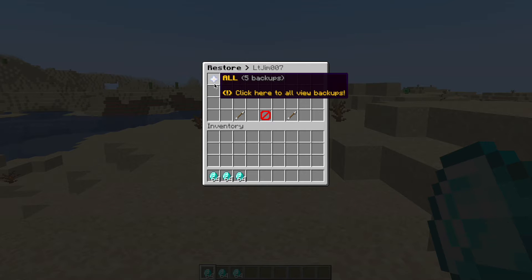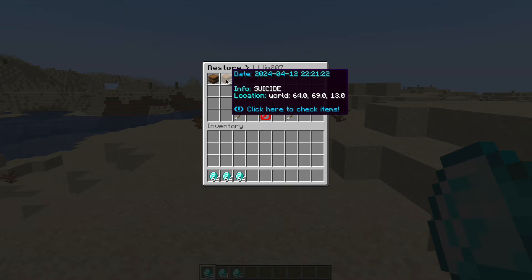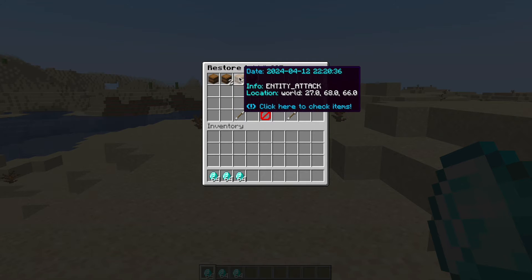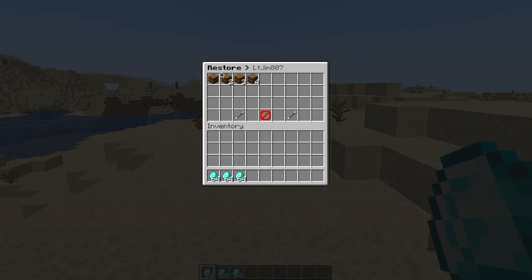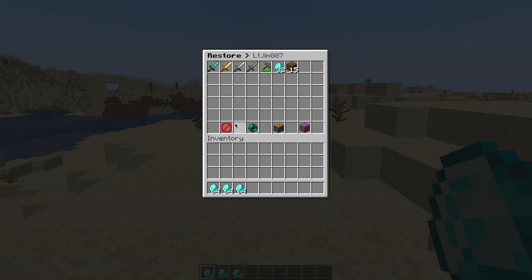Now there's three buttons in here. We've got the all backups, we've got the deaths — so four — and then the manual ones which you can do via a command. If we look at one of these, it's going to show information about it: location and the dates. You can see all of these are slightly different. And then you can click into each of them to see what items you had at that particular point.